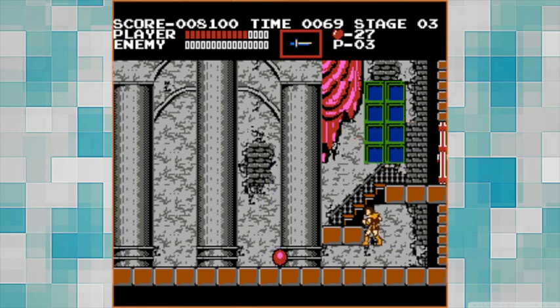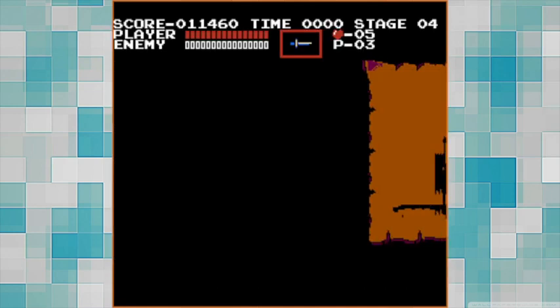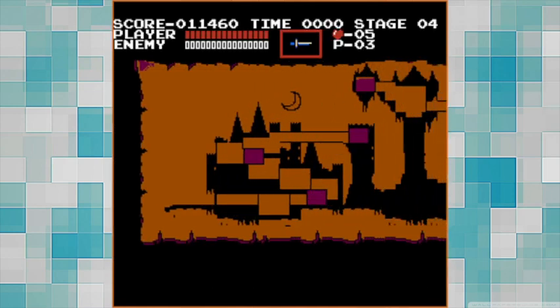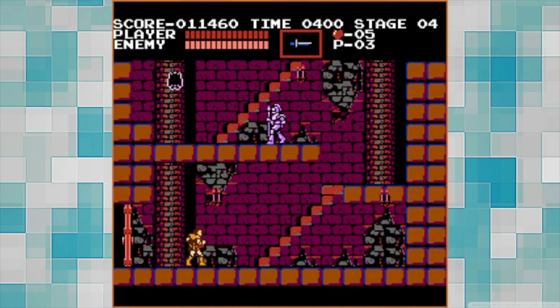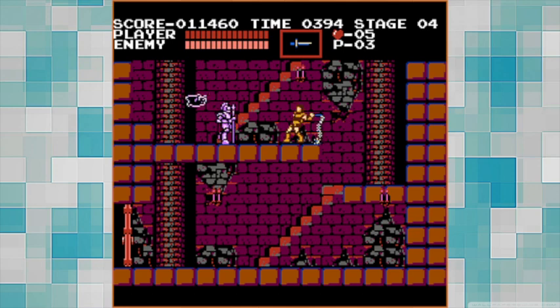Haha! Let's go grab that and refill the life as well. Let's see what we have at the next stage, after I get some score. They took my heart away — that's mean. But I got five new ones. So that was the first, second, and third stage. Now I'm at four. Let's continue here.